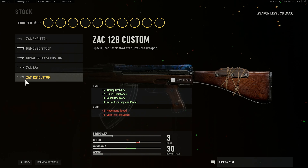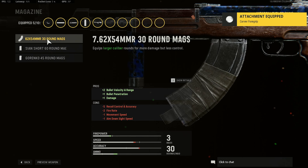We're going to be using the ZAK-12B Custom optic — your choice. On the barrel, we're going to be using the 420mm Burst Mod. On the barrel, we're going to use a Mercury Silencer. On the barrel, the Carrier Fork Group. On the magazine, we're going to be using the 30 rounds.